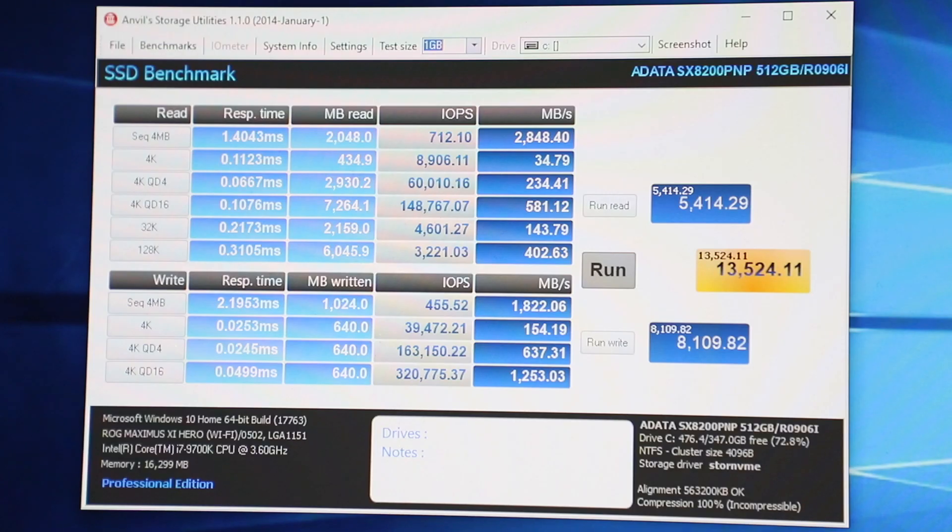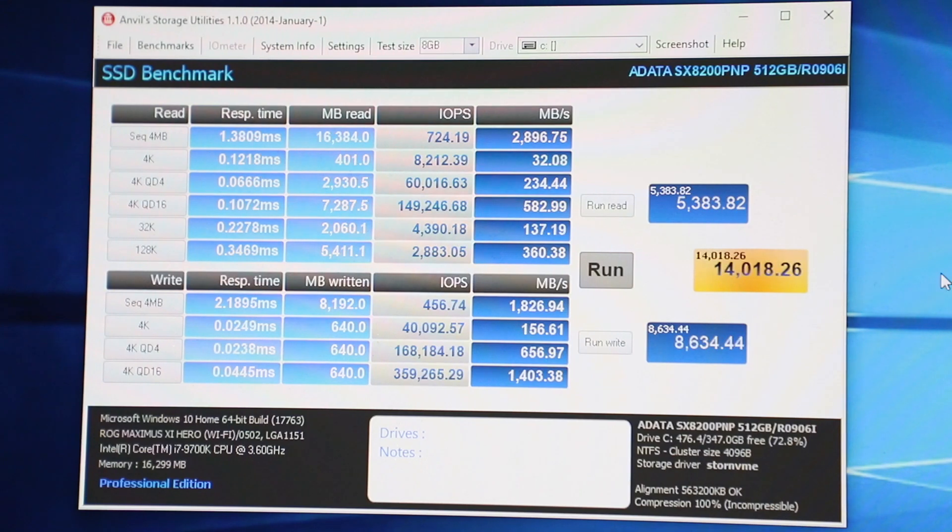Using the Anvil Storage Utilities SSD benchmark, the read score is 5,414 with the write score being 8,109 and the overall score 13,524 — this is with a test size of 1 GB. Bumping it up to 8 GB, you'll be getting a read score of 5,283, write score 8,634, and the overall score 14,018.